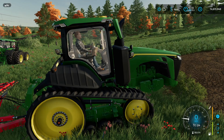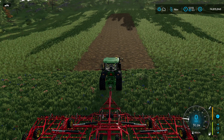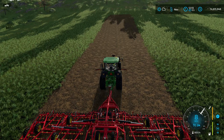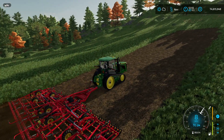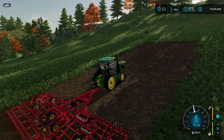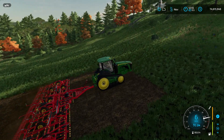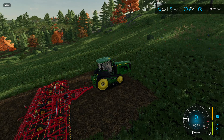Here we are with the 8RT 410 — 458 horsepower, just like the other tractor. Lowered and let's go. It's already pulling faster than the other one did. The maximum speed of this cultivator is 11 miles an hour. 27.64 seconds to get up that slope.